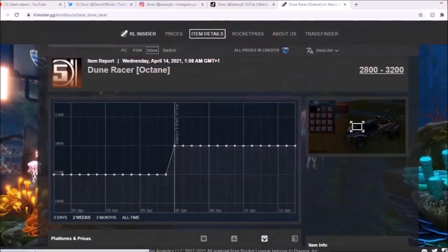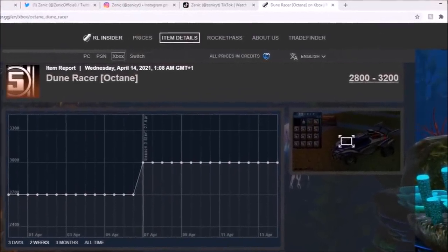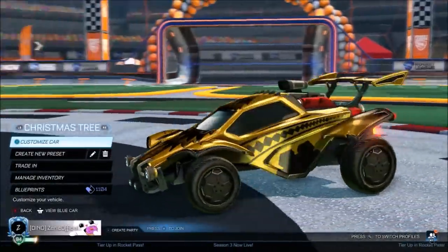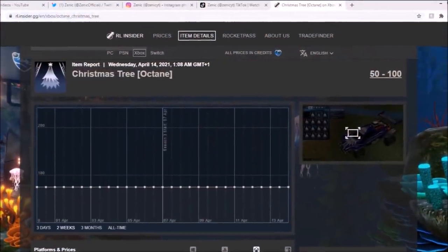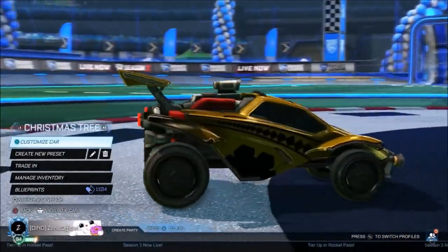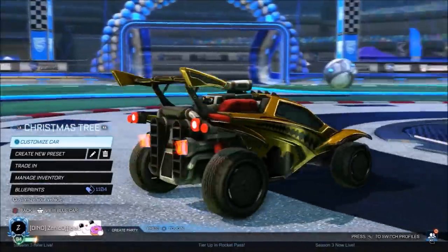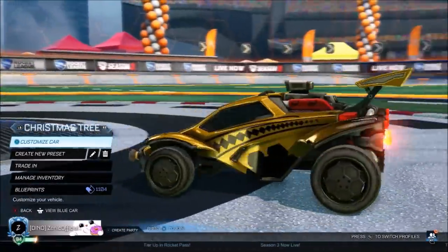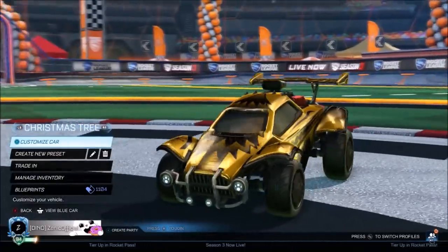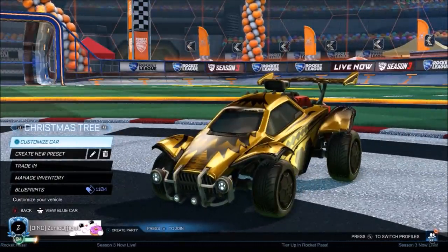That thing is going to run you about 3,000 credits if you want to get the regular one, and all of the painted stuff is obviously going to be more expensive. Next up, we've got a Twisted Tree decal - honestly worth about 50 credits. Keep in mind, this is obviously a glitch in the game right now and could get patched literally at any time, so if you are going to buy something, buy it at your own risk. Twisted Tree honestly looks really good - I've got a Striker Black one which is really OG, and once again, just to prove it's obviously black. Taking a look at the car right there with a random decal, it is just so different.